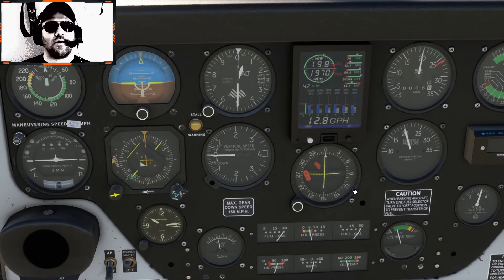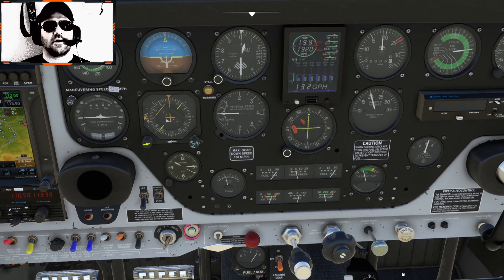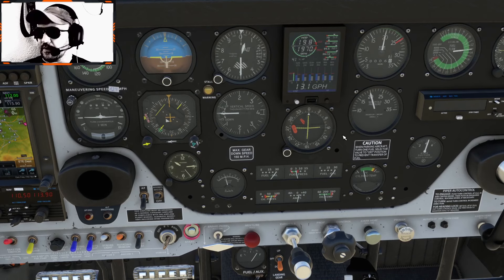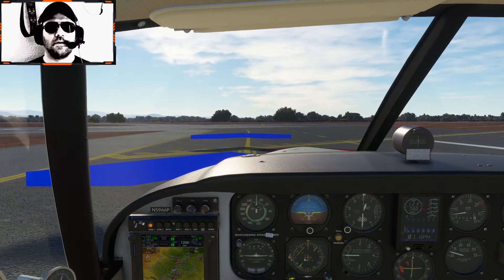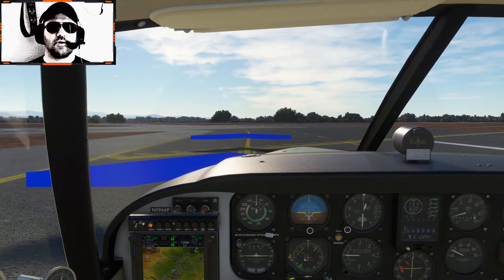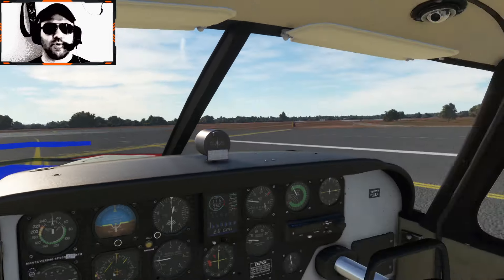We're going to exercise the prop. Now I'm going to pull out the carb heat and make sure the RPM drops — very good. Idle check: we've got 600 RPM at idle. Go ahead and advance back to 1,000 RPM. Alright, we'll do our pre-takeoff checks.